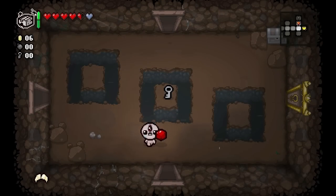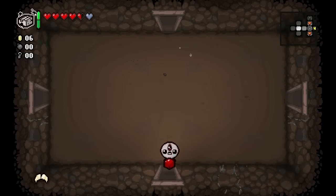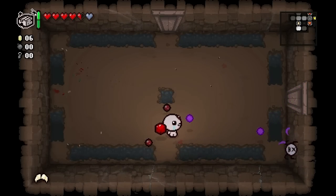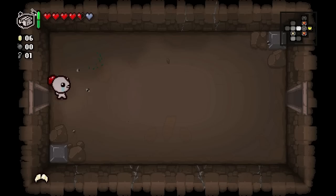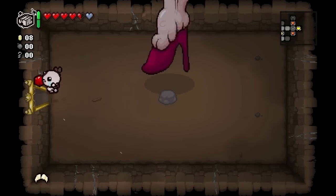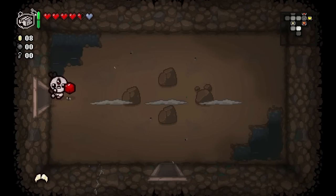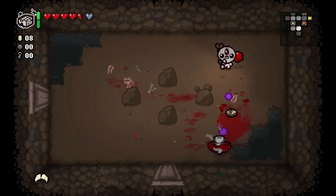We do have a bunch of hearts on the floor. We got the blind spiders. We found a key - let's go over to our item room, hopefully it's something good. Halo Flies - we'll take a defensive item. Now we got triple orbitals, which is awesome! In the original Isaac, triple was the maximum you could get. That's a lot of defense, though I'd rather have a lot of attack - the faster we get rid of enemies, the less likely you'll die anyway.